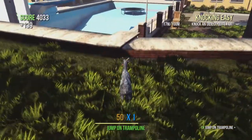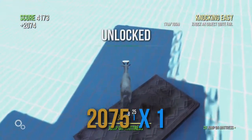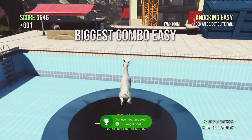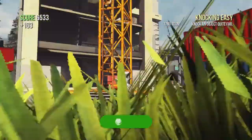I'm just jumping around on trampolines, just minding my own business, not doing too much. And randomly I'm going to unlock the Angel Goat — right like that you will notice that I have a halo and my achievement unlocks. This is a mutator which causes you to jump higher.